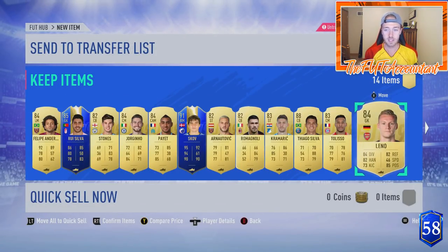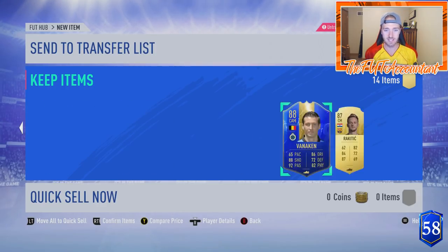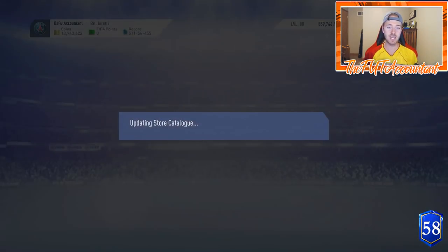A third TOTS card in Vannikin — let's go! Five-star weak foot, four-star skills, high-high work rates. He might feel clunky with his agility and balance and the fact that he's six-foot-five, but we'll take it. A third TOTS card for the club. Last and final pack — Rakitic! These packs are insane. The competition is over! 88-rated Tiago Silva, 89-rated Busquets, three TOTS cards, some 84s, and Rakitic. Get them all in the club!